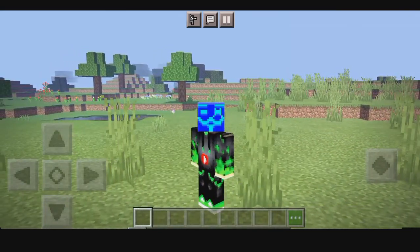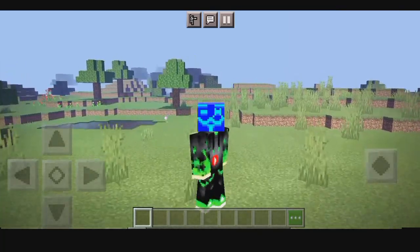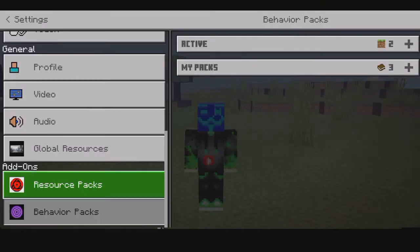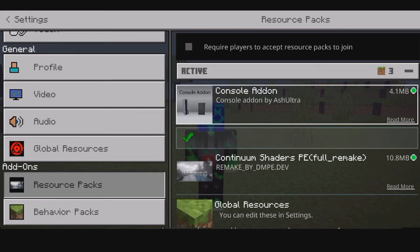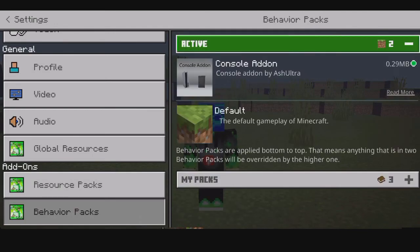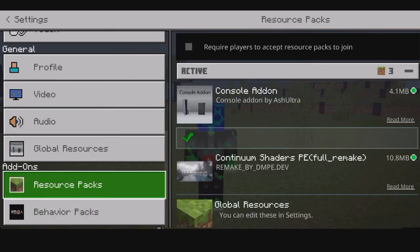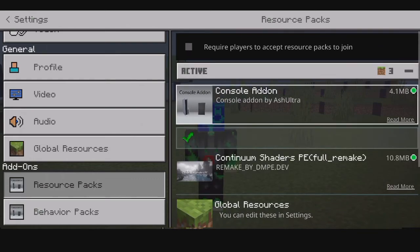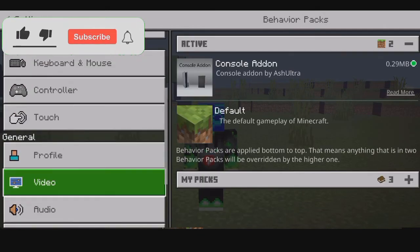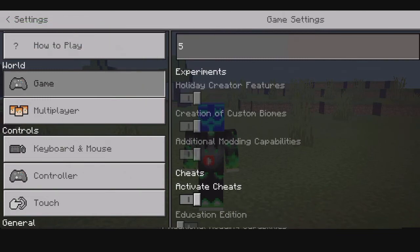Hey guys, today I'm gonna show you the Console Add-on. So it is the resource pack and the behavior pack. I just activated it, so let's take a sneak peek on it. This console add-on was created by I Ash Ultra, so make sure to support him. The important thing is you're gonna activate the resource pack and the behavior pack of the console add-on. And make sure you also activate experimental gameplay so you can fully use this add-on.